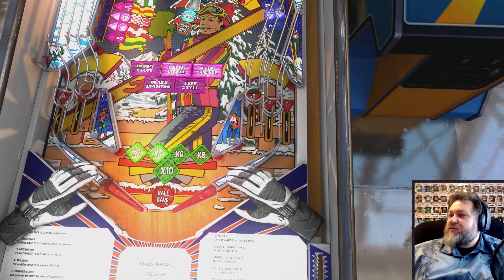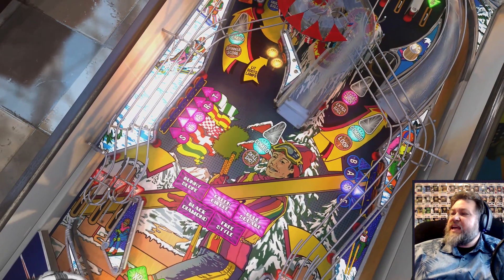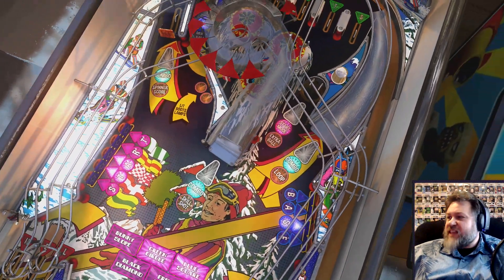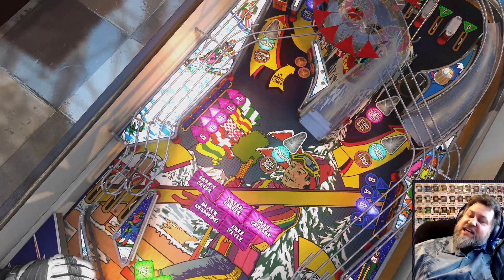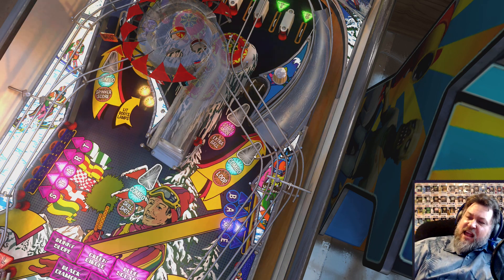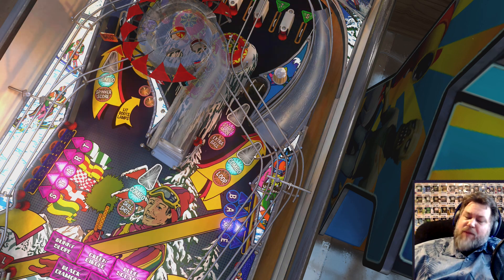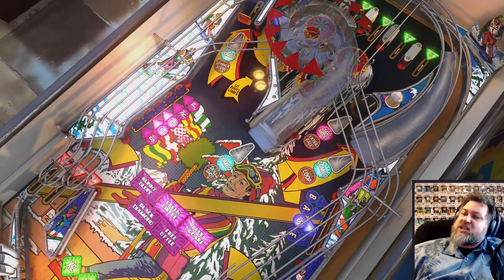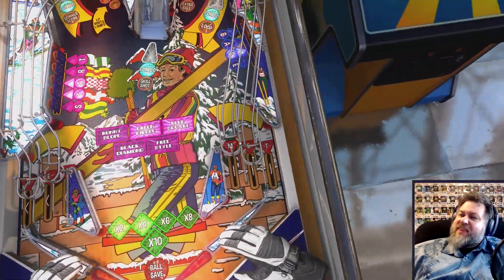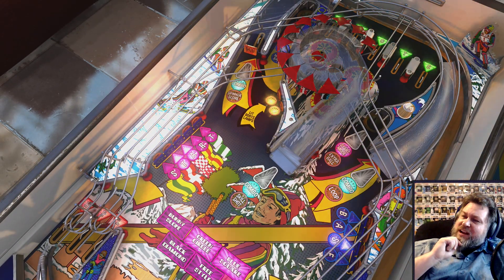Hitting these rollovers down here — helmet will activate the ball save. Hitting START: here's where I was wrong. You do have to spell START to start a mode, but you have to actually hit START twice before the start mode actually begins. The good thing is that if you succeed in the mode, you can start off with the next mode. But if you fail the mode, you can still start it again without having to spell START again. I don't know why they did it that way — I think it would have been preferable to have to spell START again after failing.